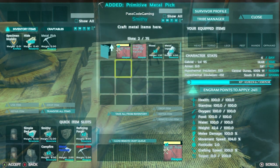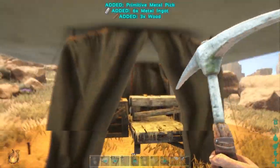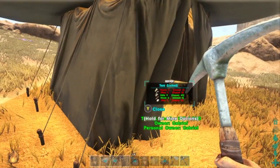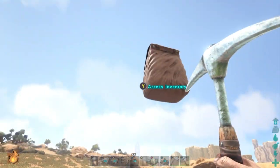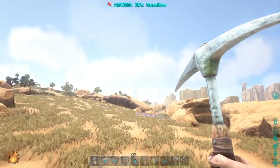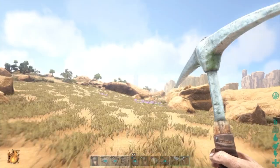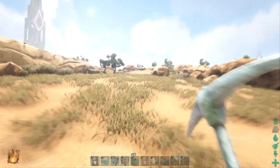Next, all you're going to want to do is close your tent, pick up the tent and you should pick up every item except whatever you left in the industrial forge. This glitch is so useful in so many ways, allowing you to travel and collect metal or other items and get things done really fast if you're trying to find a place to build a base or if you're just exploring.